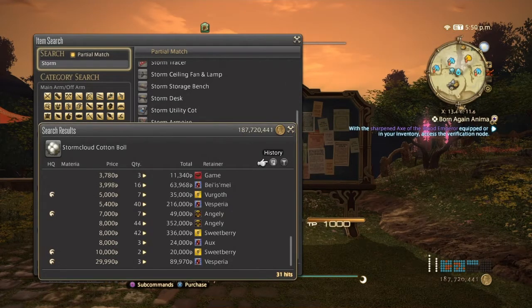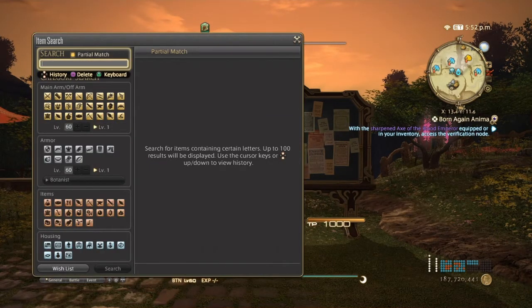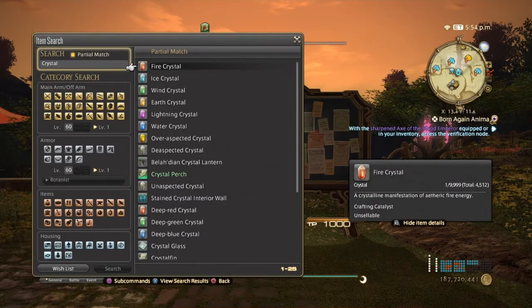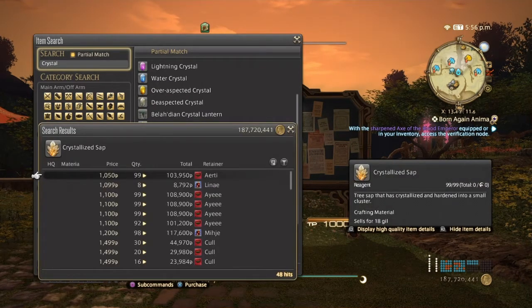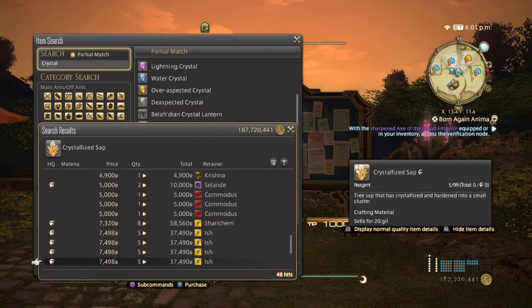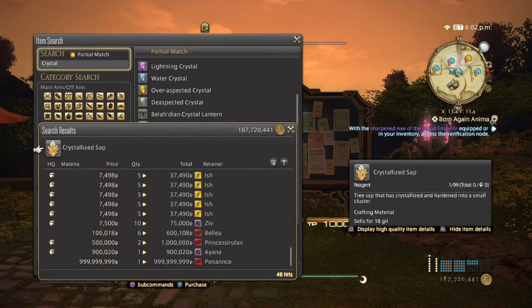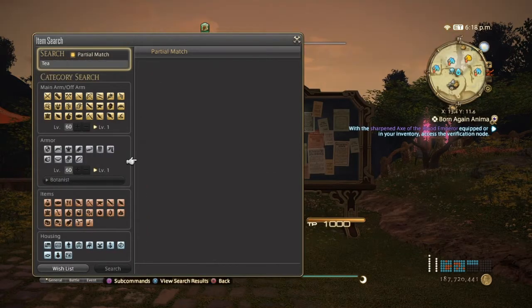Next we're going to go into crystallized sap. Crystallized sap is a key component in making luminous fibers. It's actually quite expensive — normal quality can go from 1,050 possibly up to 5,000, and high quality 7,500 to possibly 10,000. Even though not too many people are buying high quality, since it's very easy to make luminous fibers now, I would stick to normal quality.